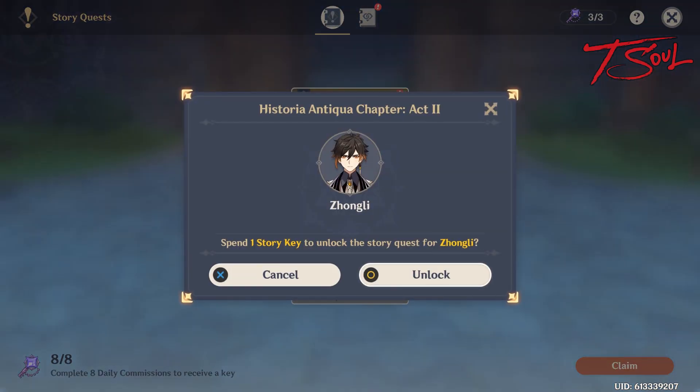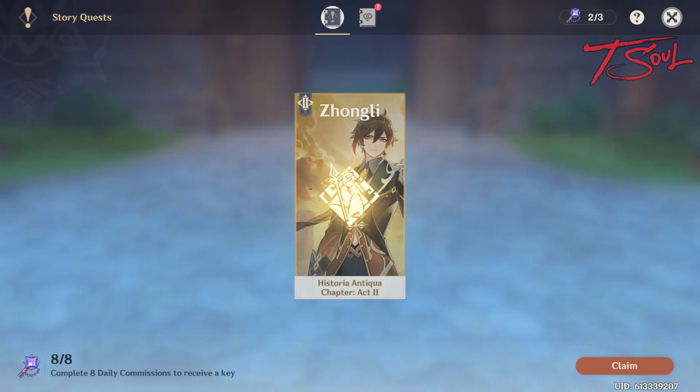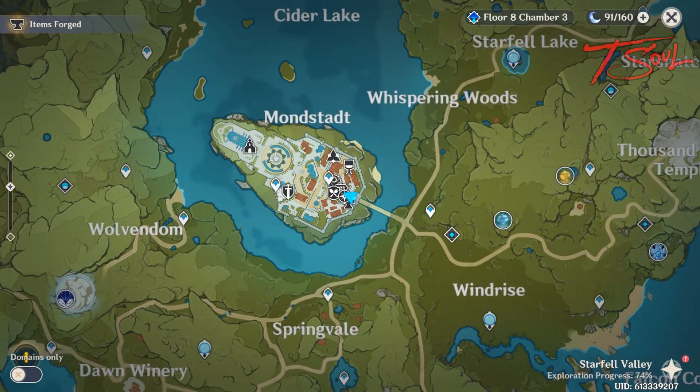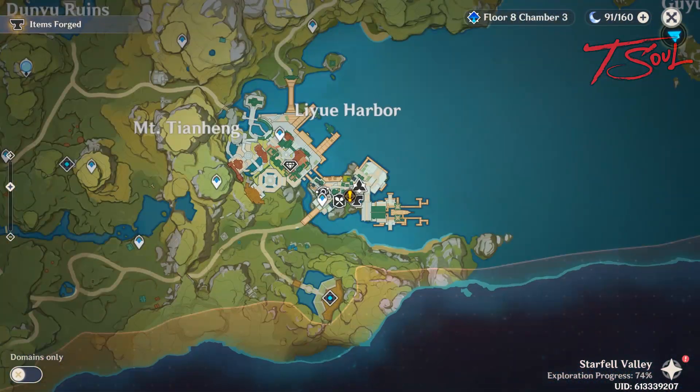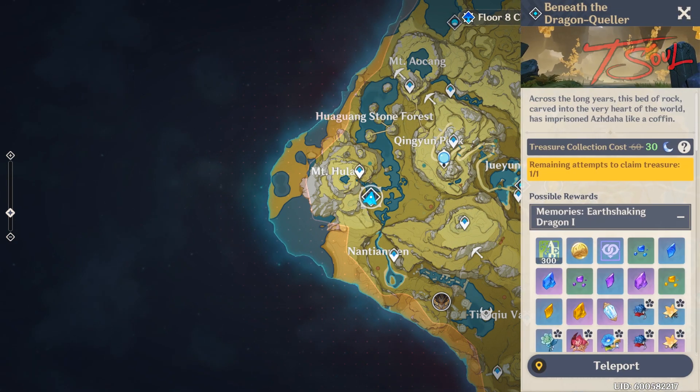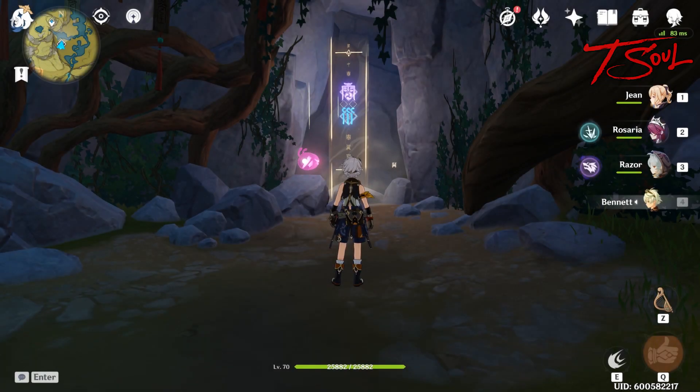To fight this boss, you need to complete Zhongli's second story quest. Open your journal, go to the story tab and spend a story key to unlock this quest. It will send you to Catherine in Liyue, and then eventually you make your way to fight Aish Daha in the story mode. After beating him in story mode, you unlock him as a weekly boss, and the good news is he has his own domain so you can teleport straight to him.